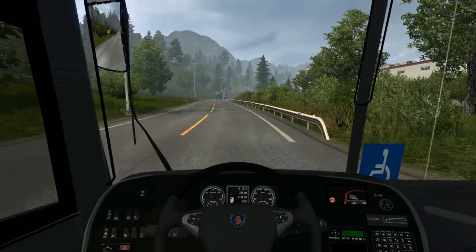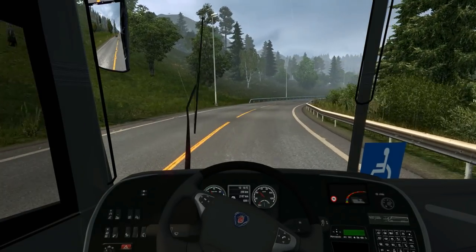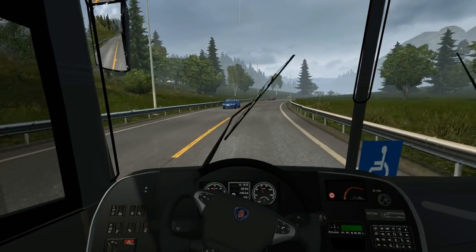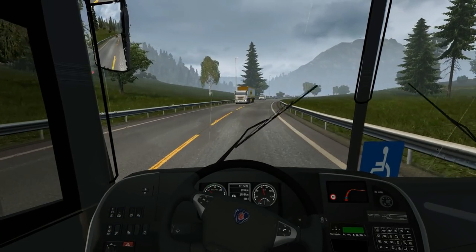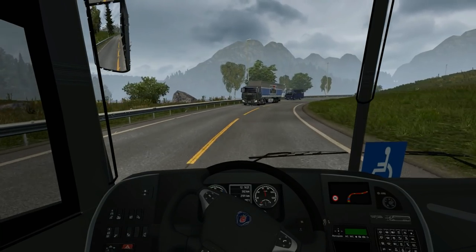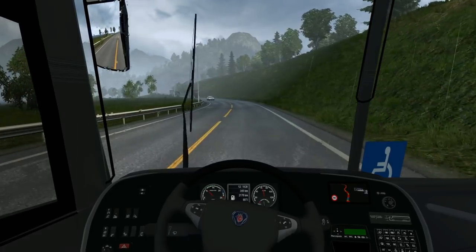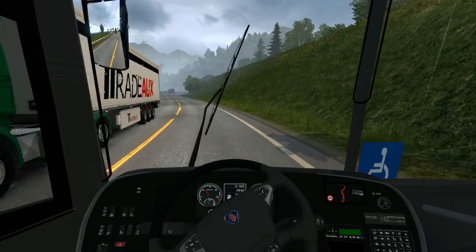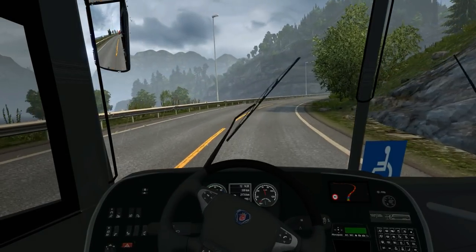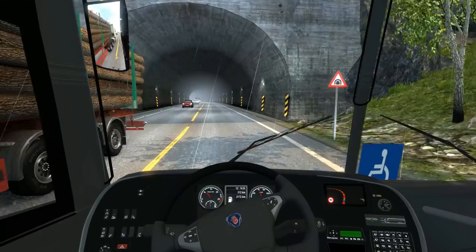There are essentially three ways you can drive a bus and transport people from A to B on ETS. You can either use a map that includes passengers, or you can use a bus station mod, or you can add a passengers-as-cargo mod. The one that usually works best in my opinion is maps like EAA, for instance, that includes passenger mods. There is even a special version of EAA that is solely focusing on passengers and buses.